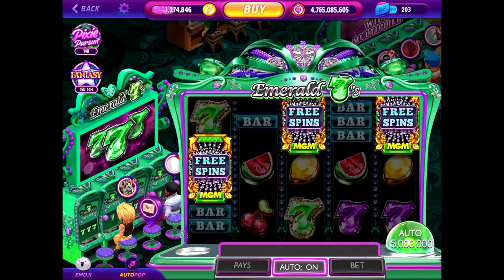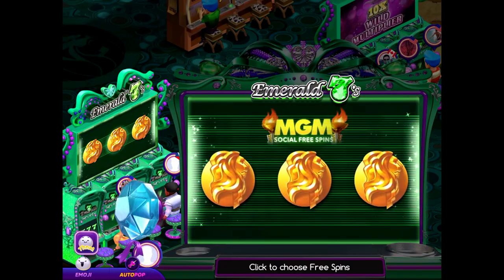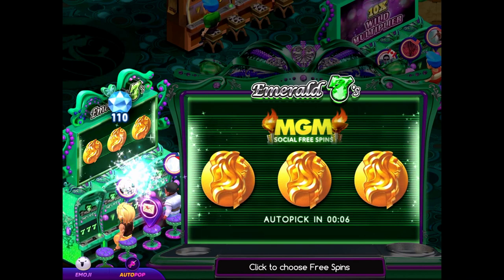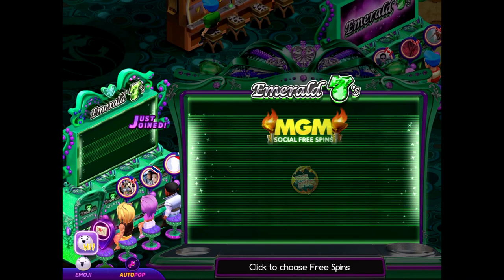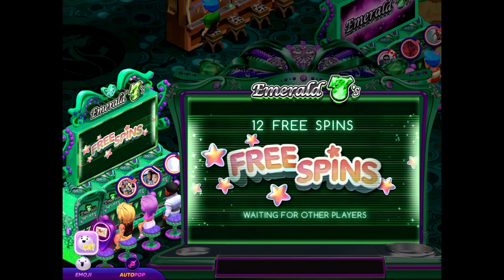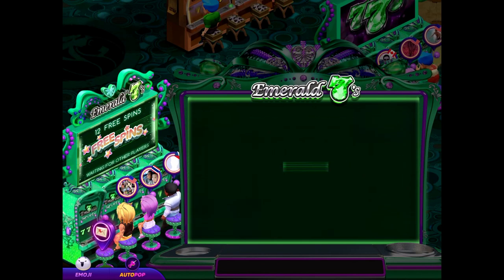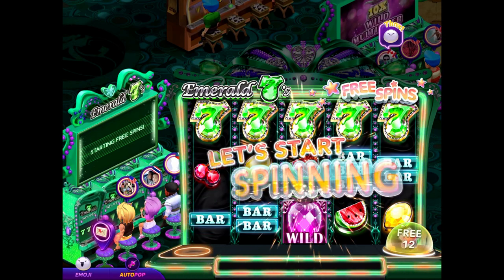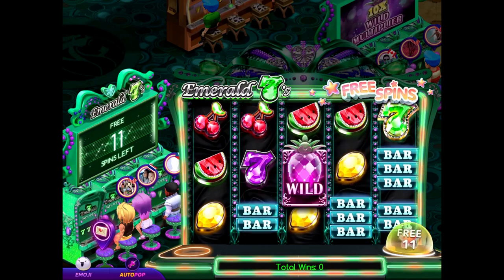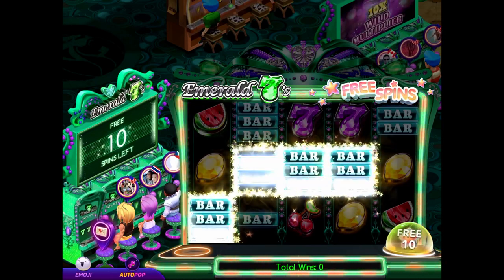We just got some free spins — let's see how well we do. I have a feeling all the games in this casino have the same structure: differently themed free spins with little bonuses that pop up. All right, 12 spins. I need to win something. There we go — 162,000!